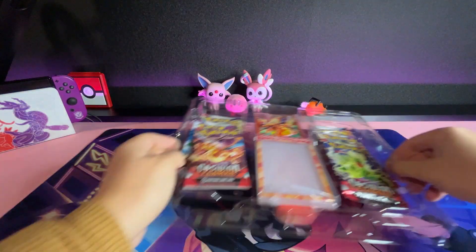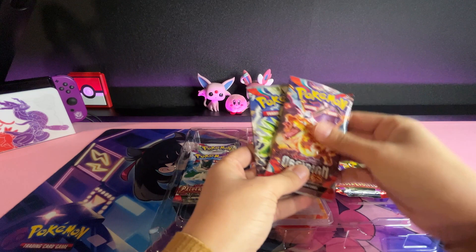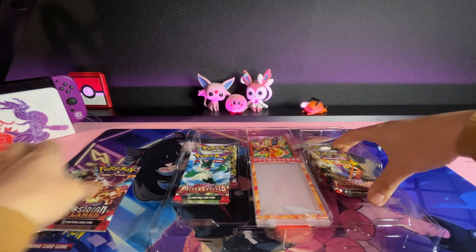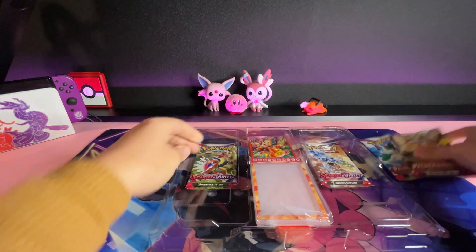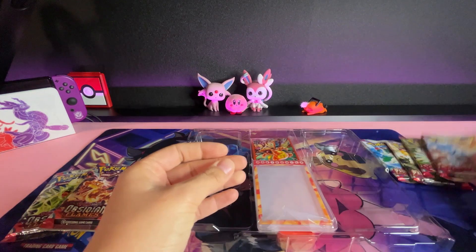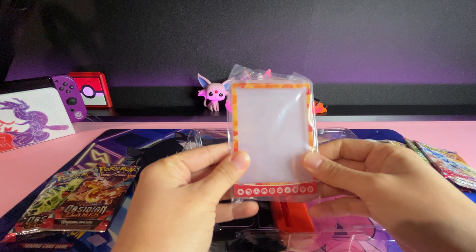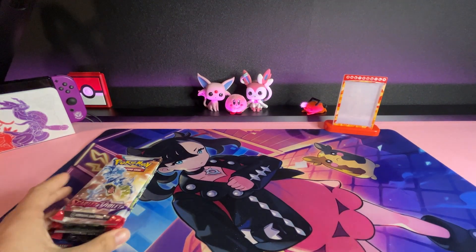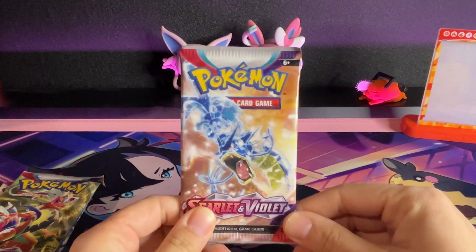The promo cards: Charmander, Charmeleon, Charizard. Look at how sparkly this card is — I do really like these full arts. Now let's look at the other things we've got: two packs of Obsidian Flames, two packs of Paldea Evolved, and two packs of Scarlet and Violet base set. We've got a magnetic stand and some card sleeves. Let's get on with it!